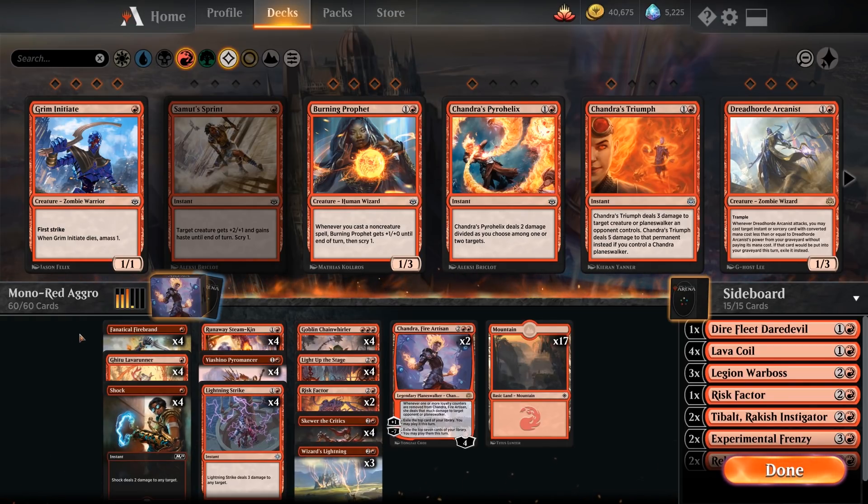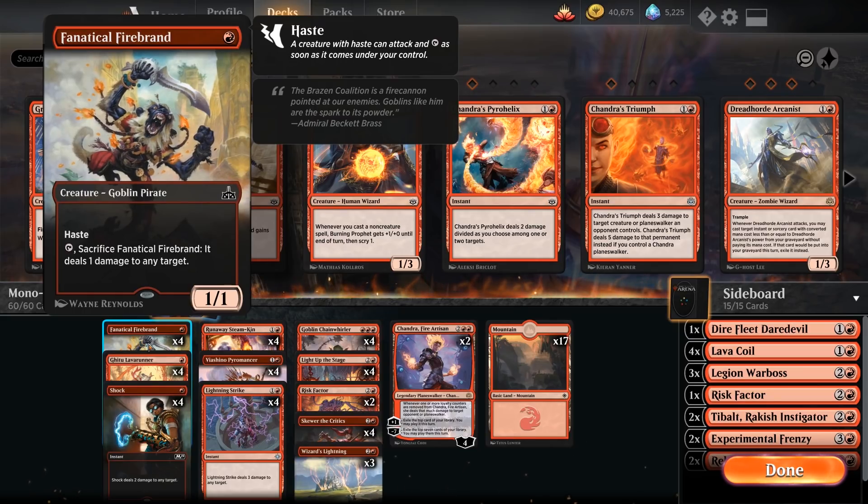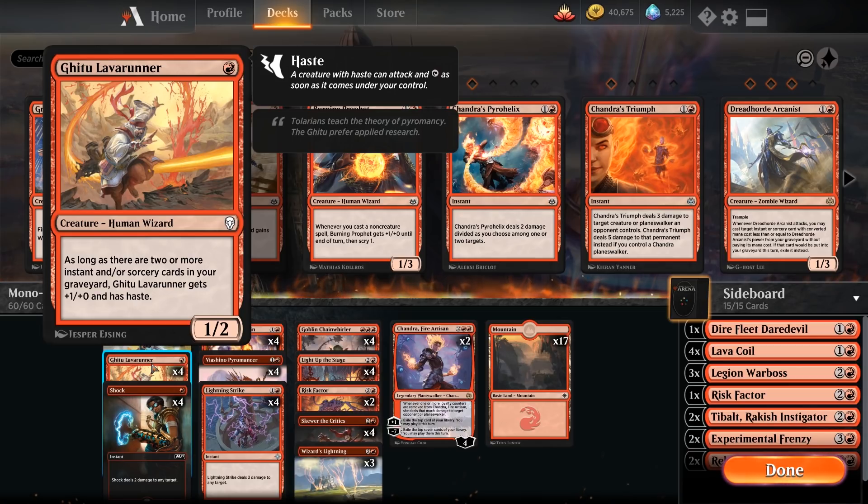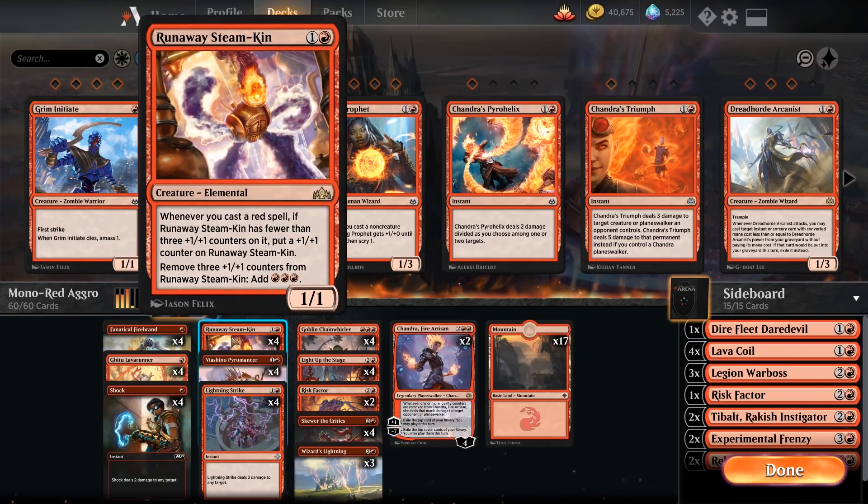It's basically a mix of fast, efficient creatures like the Fanatical Firebrand with Haste, the Ghitu Lava Runner who comes in early as a 1/2 for 1 mana, or later if you have sorceries in your graveyard as a 2/2 with Haste. We have the Runaway Steamkin, which can make some ridiculously nasty turns where you chain 1-mana spells, add counters, remove the counters, get 3 more red mana, then chain some more spells — we can kill people on turn 3 or 4 with the perfect draws.